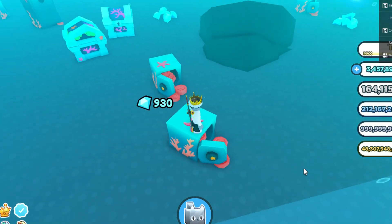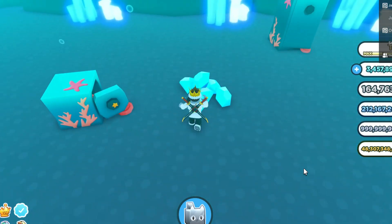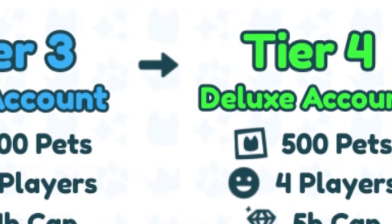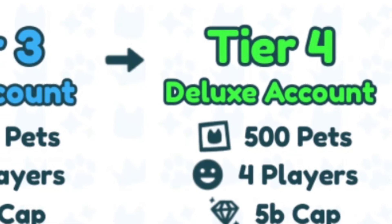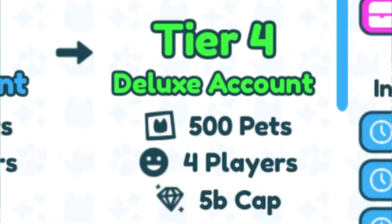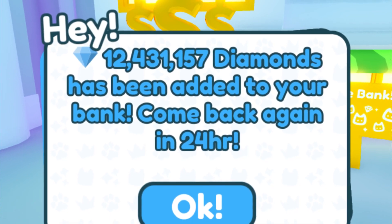We are upgrading my bank account in Pet Simulator X from Tier 4 — which was super expensive to upgrade to — to Tier 5. This is going to be the most I've ever spent on a bank account in this game. Buying a bank is pretty expensive, but upgrading your bank account so many times is really expensive, and it gets super expensive. But it is definitely worth it if you have the gems, because you can get so many free gems just by collecting your interest each day.